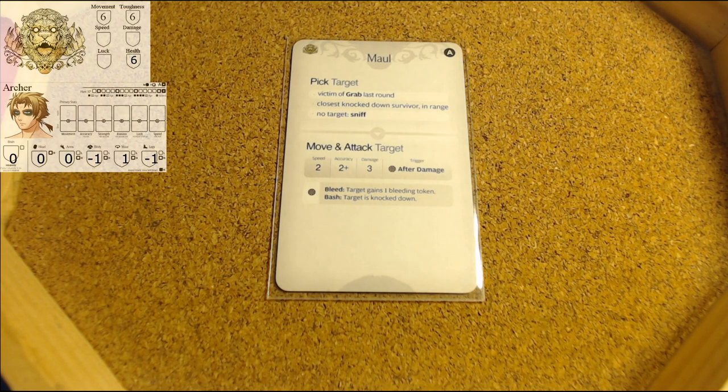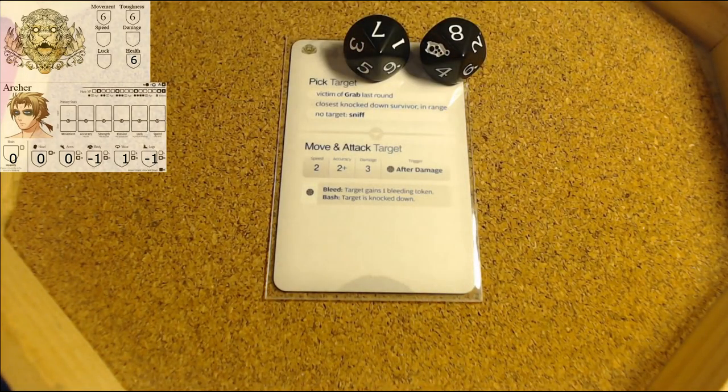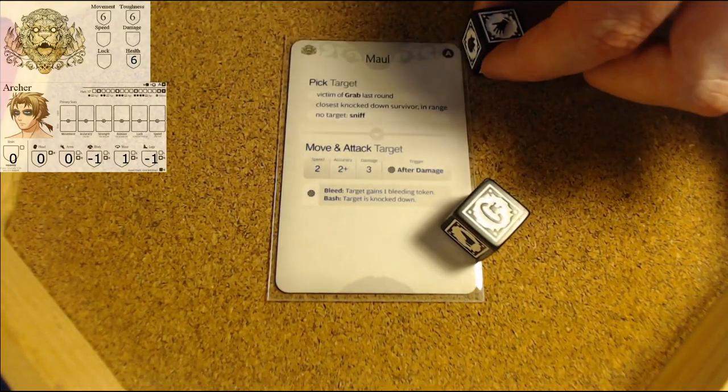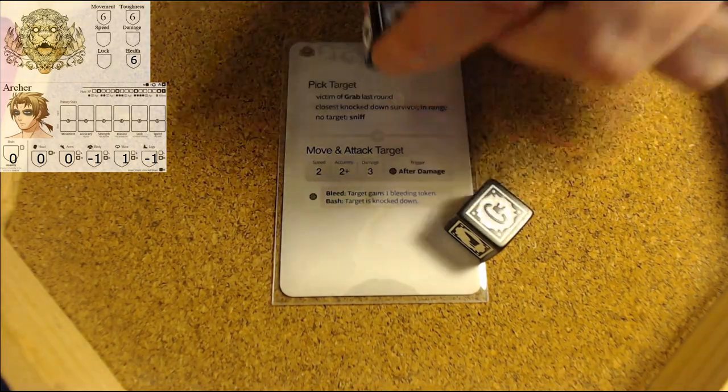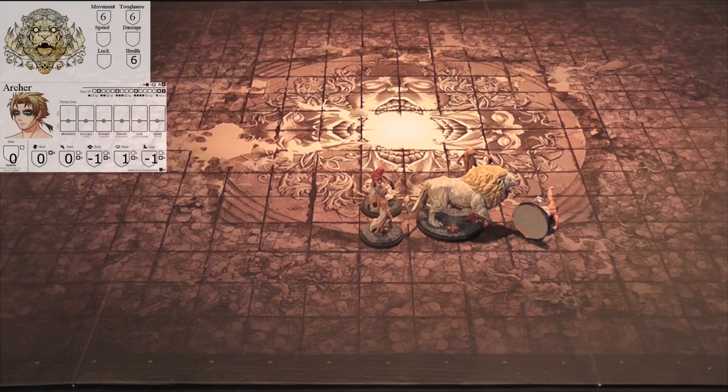Archer is already knocked down. When knocked down, survivors can't spend survival to do anything except dodge. That is two hits - each one of these is going to do three damage. We will dodge the hand, spending our one survival, but we're going to be taking damage on the waist. The reason we're only rolling on the severe table once on the waist is because we had one armor there.